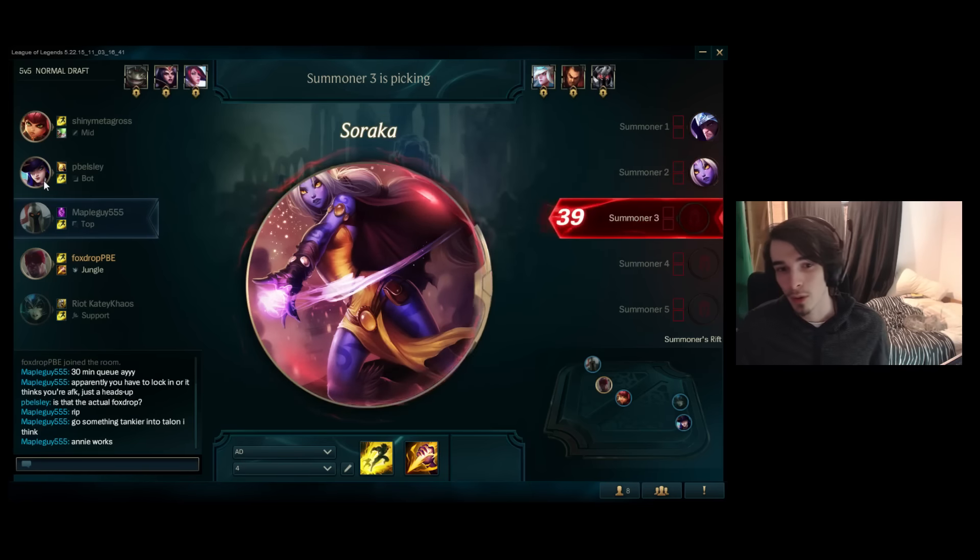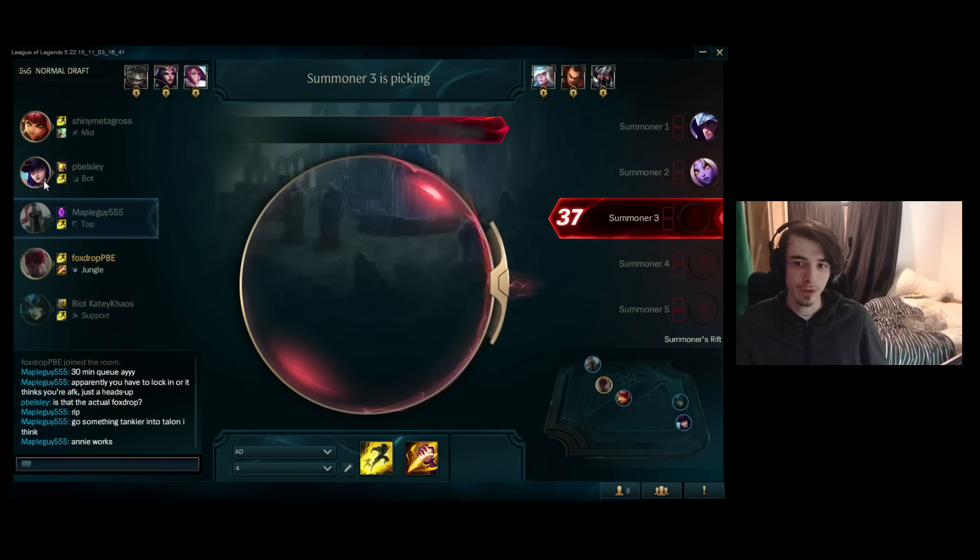You will notice that the pick phase goes kind of fast because people have already decided what they're going to play, so it already kind of automatically chooses for you. You get to choose whether or not to actually pick that champion — whether you want to lock it in or choose something else. But in general, people kind of know what they want to play. They've already signed up for their role, so it's not a matter of organizing who's going to go where.